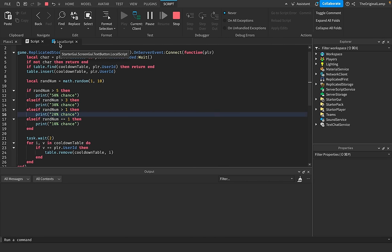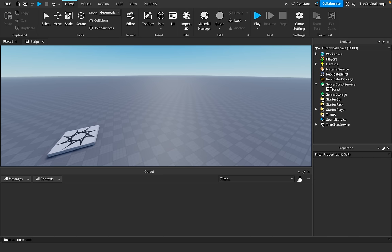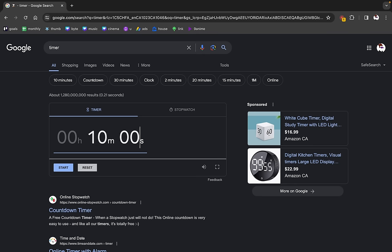With this knowledge that I have now, I'm actually a lot more confident in making a one-hour game. So I'll actually clean all of this up — I'll remove the screen GUI, remove the remote event, and remove the script. Then I'll set the timer to be one hour.